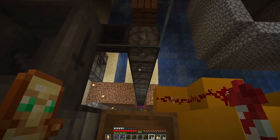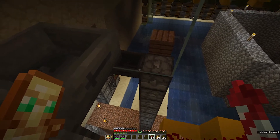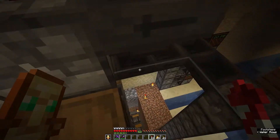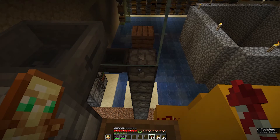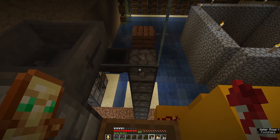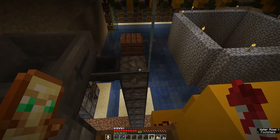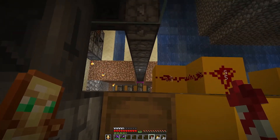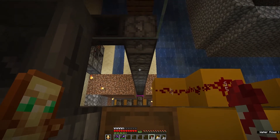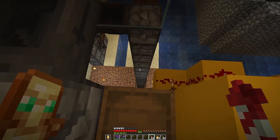So at the top you have a few different things you can do. In my case this dropper is spitting the items into a hopper chain and the hoppers are bringing the items away. You could also have the output go into a water stream or into a chest. Now if you set up a chest up here, just remember that once the chest is full it is going to clog your system and you're going to have more and more items that are not going to be able to make it all the way to the top.